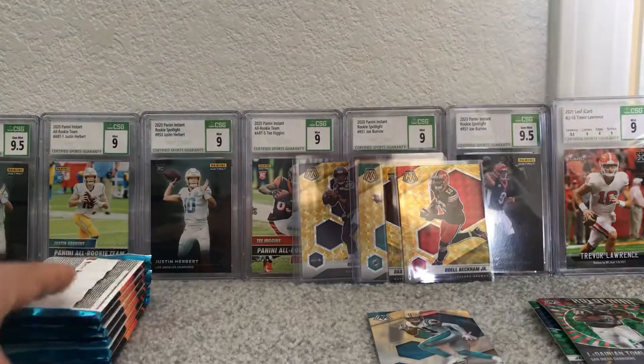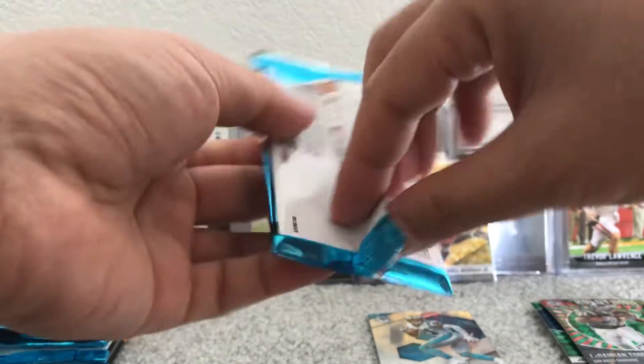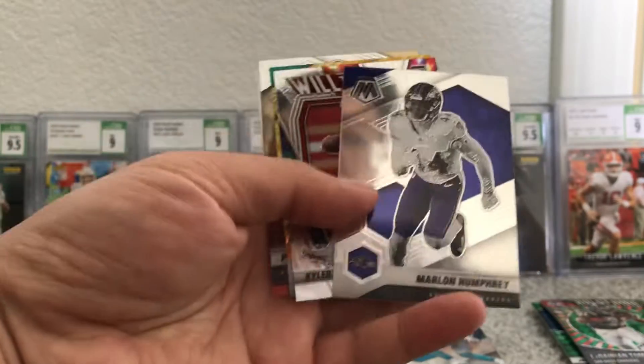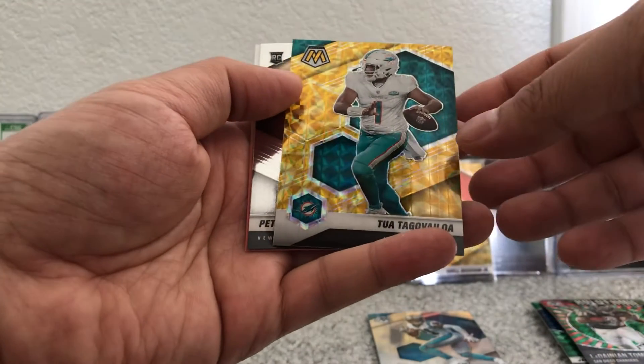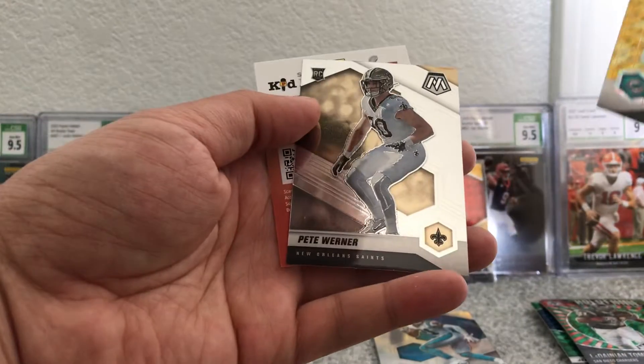I guess the gold are for the mega box and maybe the green are for the blaster — that's what we're getting. Marlon Humphrey, Will Fuller, and our gold is Tua Tagovailoa gold. And Pete Warner.